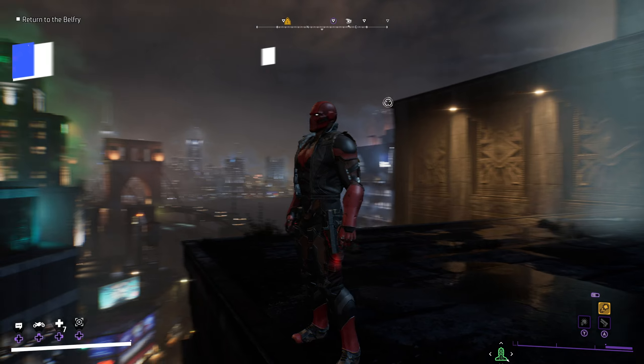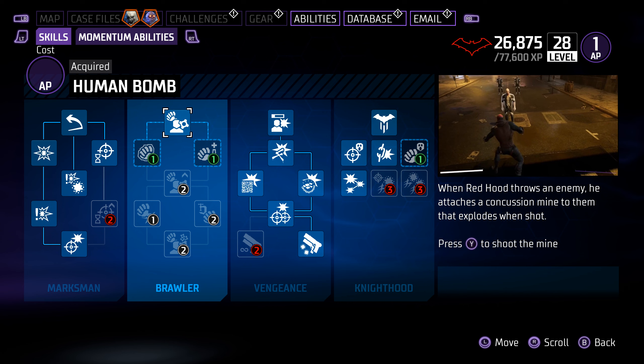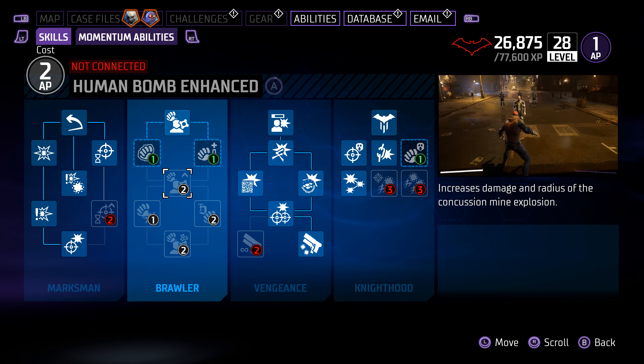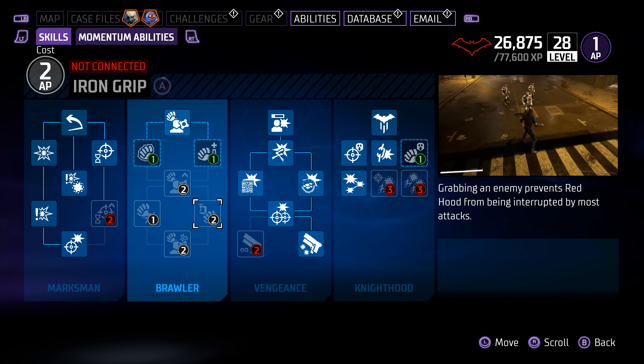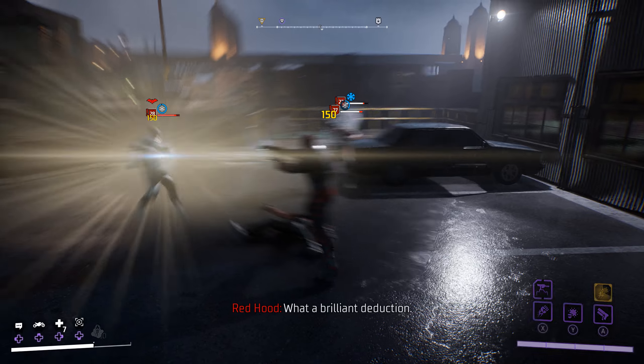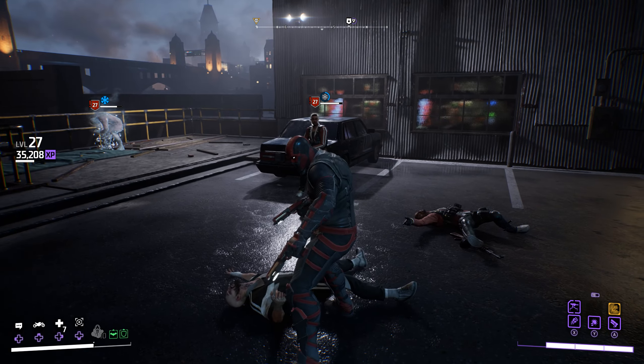Moving on to the general build setup: we are focusing on ranged abilities and skills. In the Brawler line — which is all the grab attacks — honestly, completely ignore it. You don't need anything in there. We're never really going to be grabbing enemies unless you're interrogating them, and grabbing enemies just slows the flow of combat. You can only attack that one enemy during the grab animation and you can still get hit. It's just a bad time.